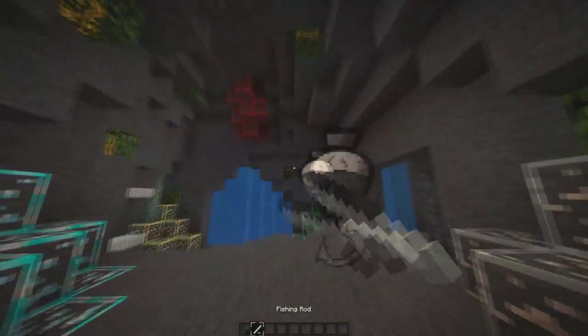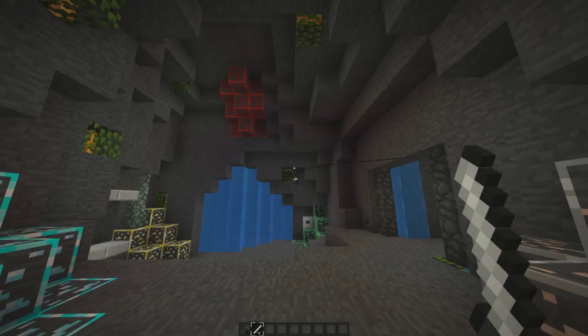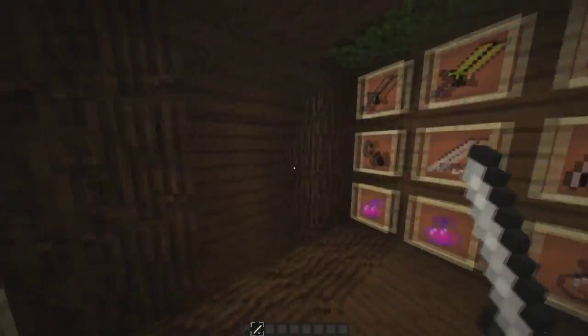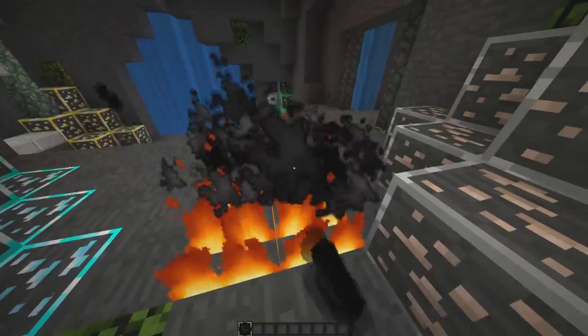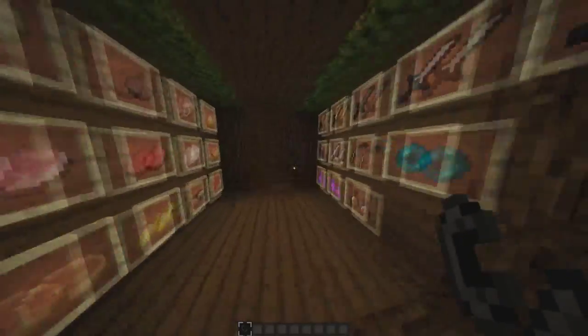And then the fishing rod — you can see it's black and white, looks very nice. And the flint and steel is just like black, but there's a fire. I don't really like it though.